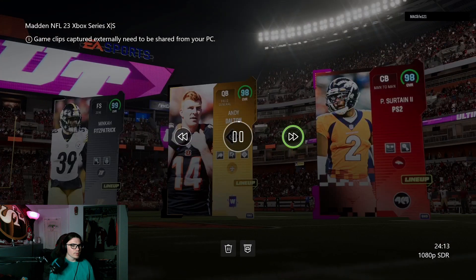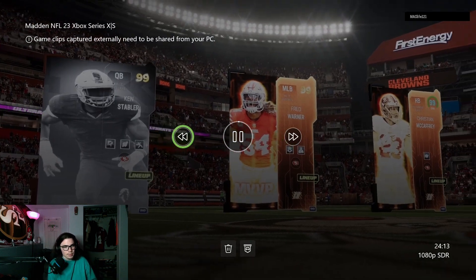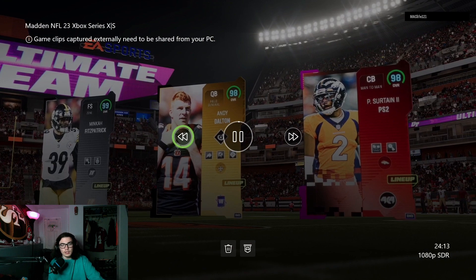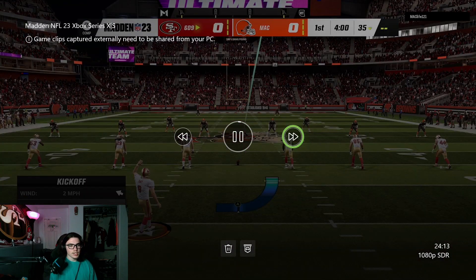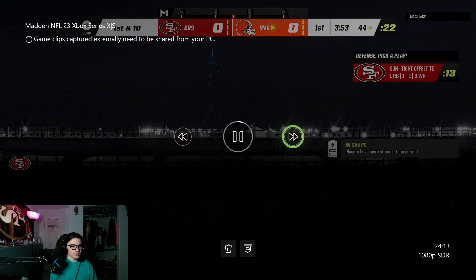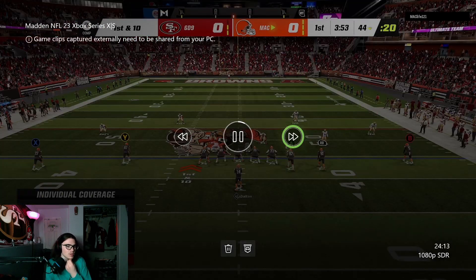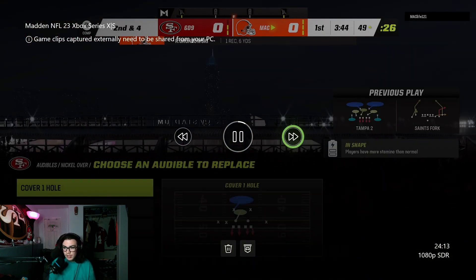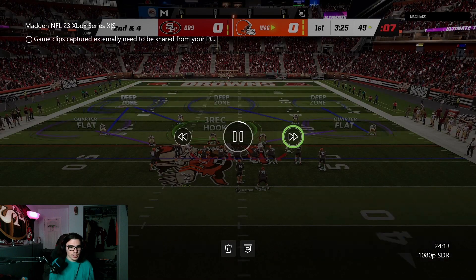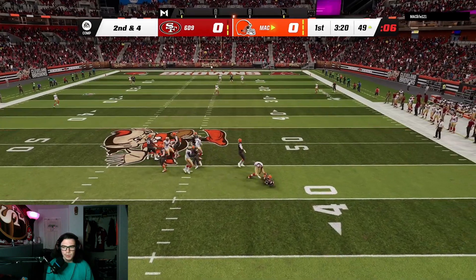Let's get into the gameplay. If you want to see more about Ken Stabler or all the other cards on my team, go ahead and watch my previous video. We're on Chiefs Offense and Defense. I might switch up my offense — I really want to go back to U-Trips, but I don't know what else I want to run out of that playbook. I'm probably going to go back to U-Trips in a couple days.